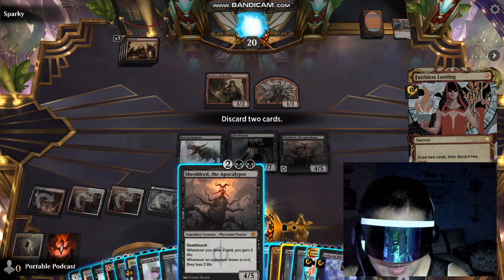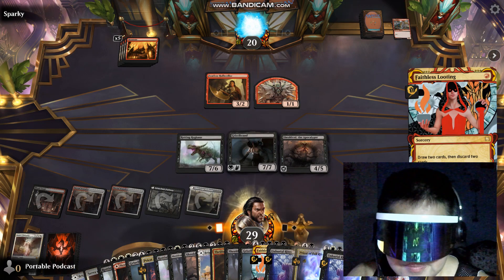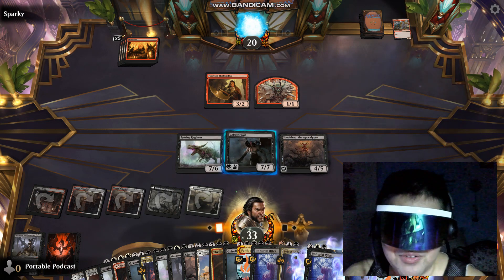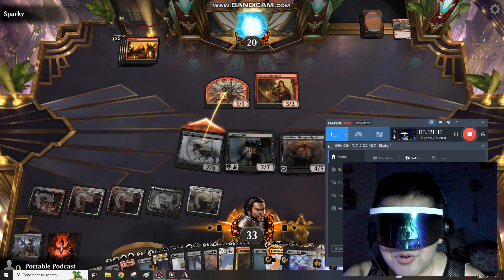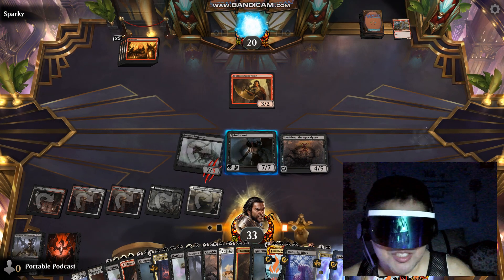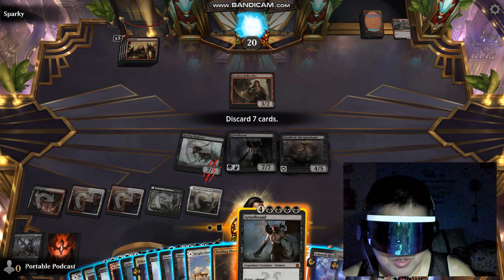I'm going to discard Sheoldred and a Serra's Emissary. There it is. So that's it — we've basically filled up our Graveyard. And we have two 7-7 creatures and a 4-5 creature. He's going to get damaged every time. This is so exciting to take this to Ranked, because this is going to be absolutely insane.